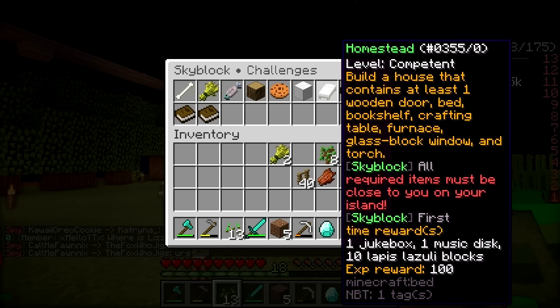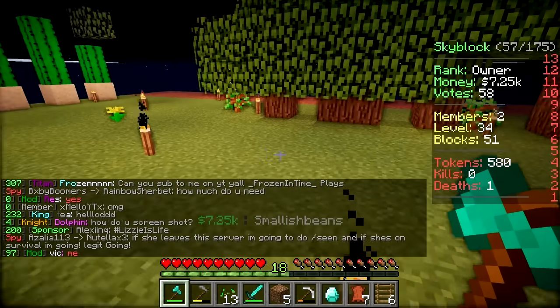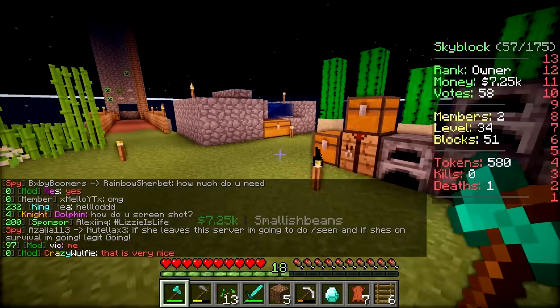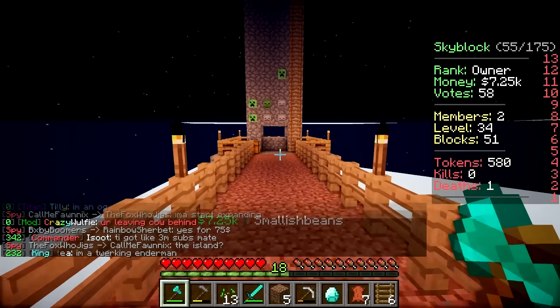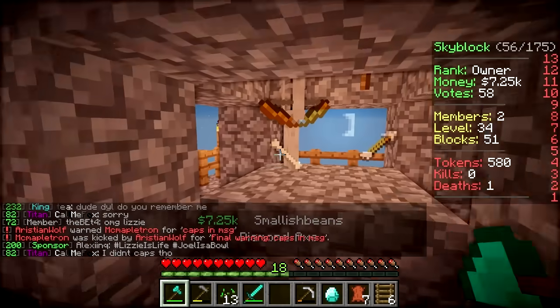Build a house that contains at least one wooden door, bed, bookshelf, crafting table, furnace, glass block, window, and a torch. Can you make me some more torches, please? Yes. I have extended the island. There's not many mobs falling down in our mob grinder — it's making me sad. I know, it's a little bit disappointing, isn't it?